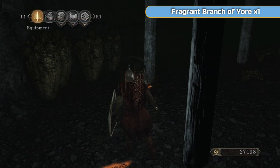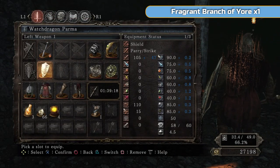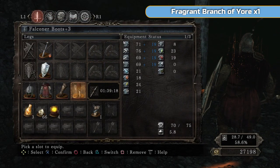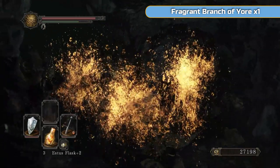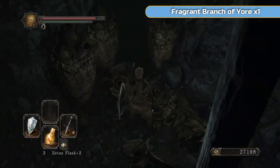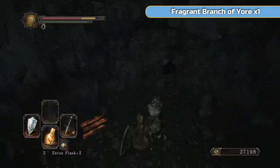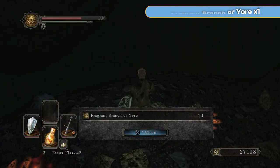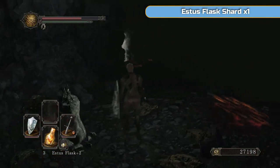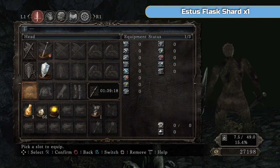Now I'm going to take all my clothes off - and in the game too. Go into the main menu, take everything off - all rings, all armor. So you look like that - that's horrible, I'm still dead. Then we're going to roll through it. It doesn't affect weapons, so don't worry. Drop down and you'll see another Fragrant Branch of Yore here.